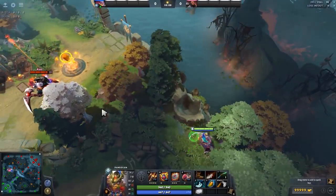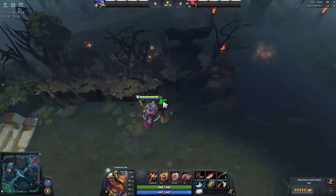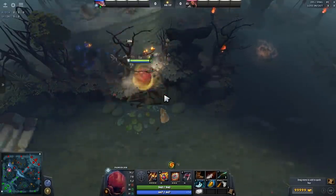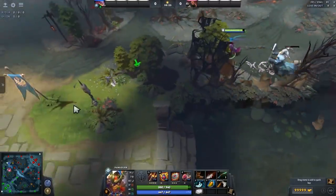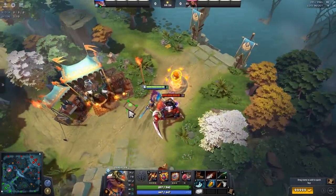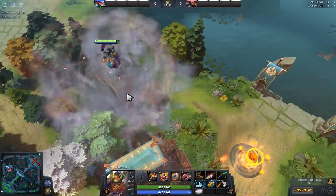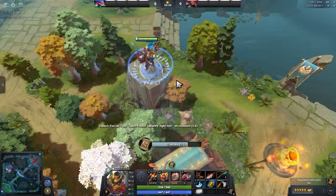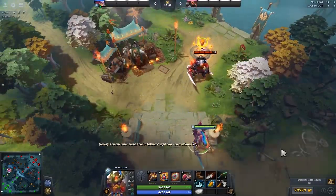If you end up on a cliff or something, just teleport out. Sometimes you get stuck in places where it will just snap you back into a position and destroy the trees around you, so you can often just get out after you cancel your ulti. It's also useful that sometimes when you're running away you can jump up onto the high ground here and teleport back to your fountain — nice little escapes. In this part of the map you're significantly stronger.